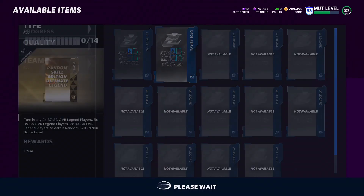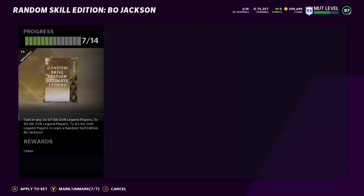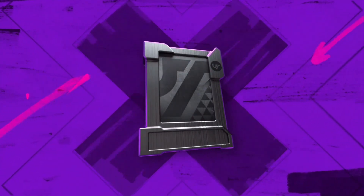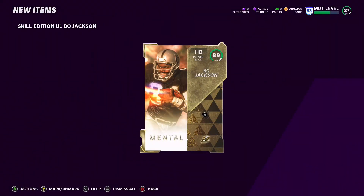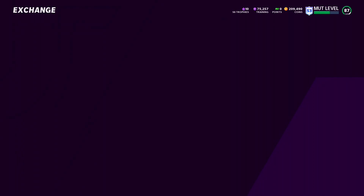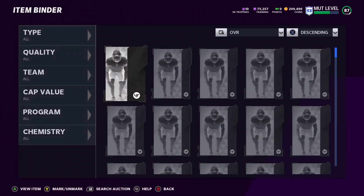I'm going to go ahead and do the Bo Jackson exchange. As you can see I can do all of the players, so I'm going to throw them into this set. That should be all my players in — it's going to give me my pack. I'm going to get a Skill Addition Bo Jackson and hopefully pull something big. Unfortunately we get the 89 Bo Jackson, which quick sells for almost nothing, but he's going for about 30k on the auction house. So I'm going to go ahead and throw him up for 30k.